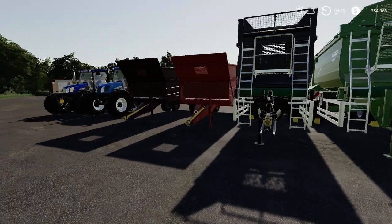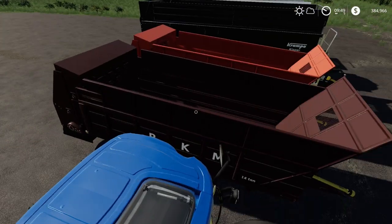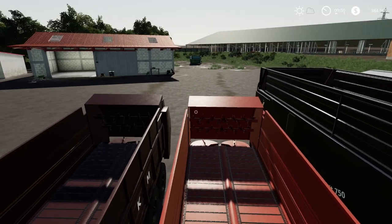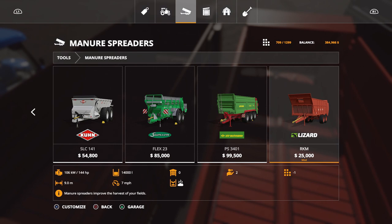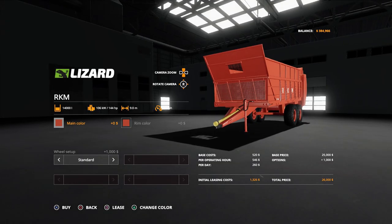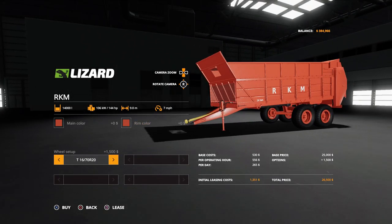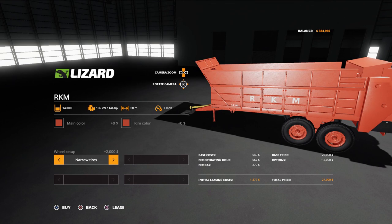Next is the Lizard RKM Manure Spreader, 5 slots, $25,000, holding 14,000 liters of manure. I like how it has that old-style look — kind of the old machinery I wanted. Find it under Manure Spreaders. It requires 144 horsepower, 9.0 working meters. Colors include reds, blues, greens, browns, whites, and grays. Tire options include standard T-16s, P-16s, and narrow tires — narrow is helpful on fields with crops.